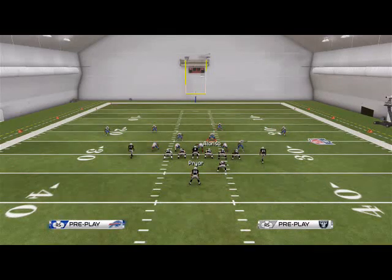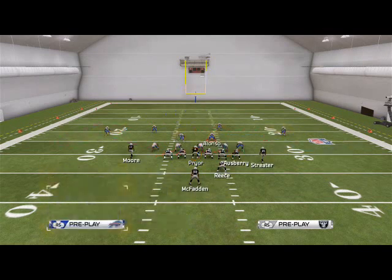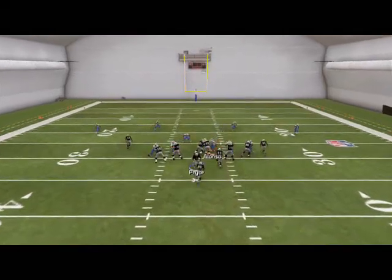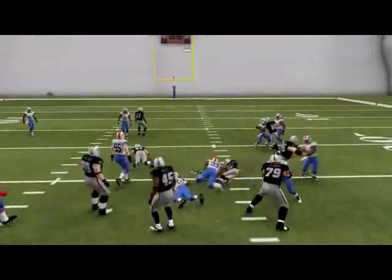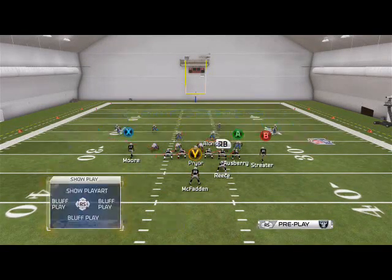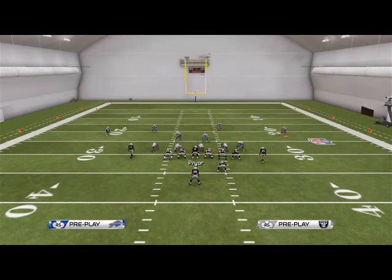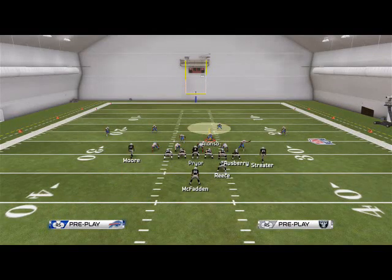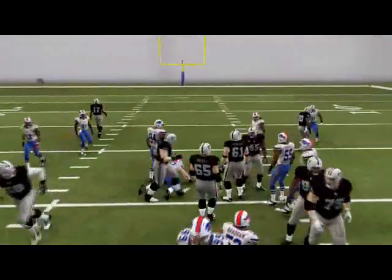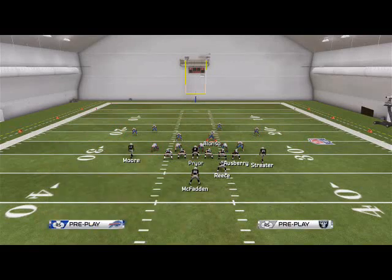Last but not least, I want to show the halfback dive. If that happens — which it probably will — you're just going to come right to the A-gap with Alonzo and blow up the run. The fullback in the backfield is really all you can do. That's just the basics of the run D. We really like this more for an off-tackle run defense than your standard halfback dive run defense, but it still can be effective against the halfback dive if you blow up the fullback.